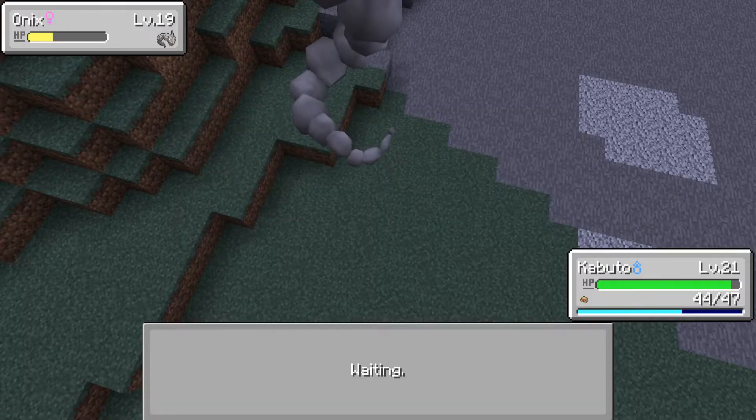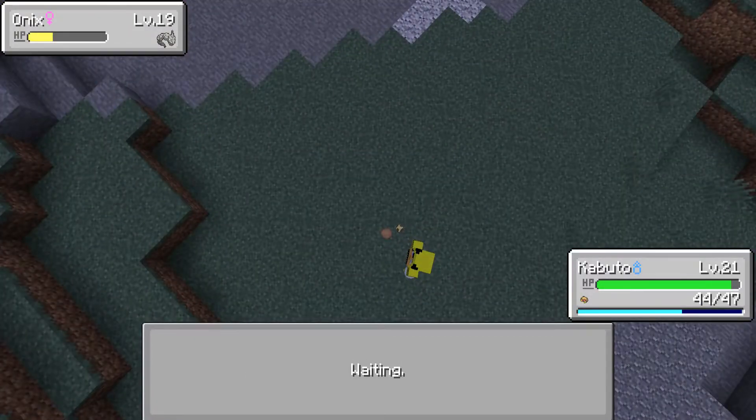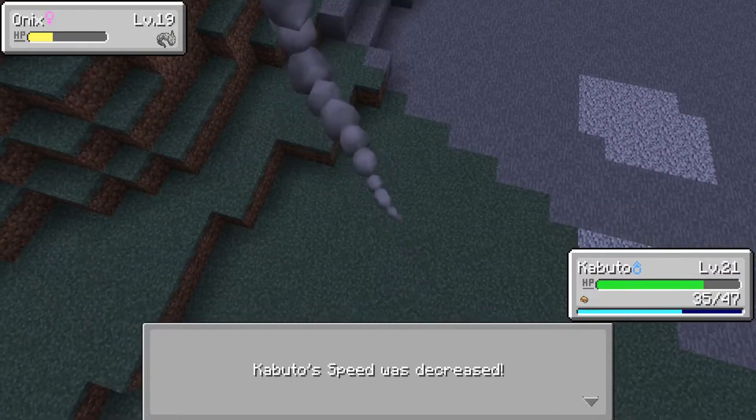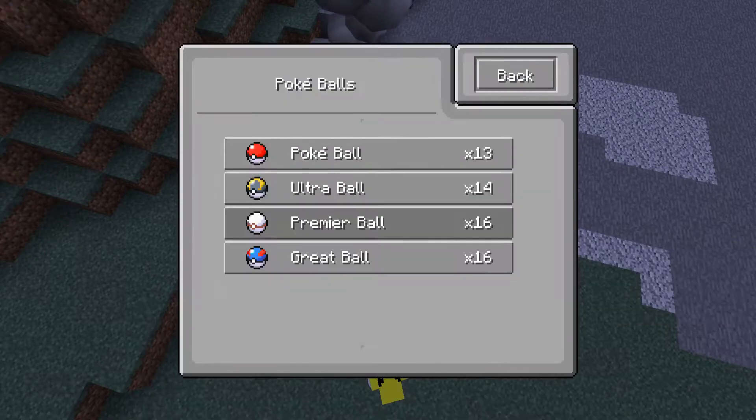We're just going to straight up go for an Ultra Ball. We're going to hopefully catch an Onix. I'm not going to attack it again, so we should just be able to catch it. Hopefully Kabuto doesn't die, just so it gets the XP from it as well.